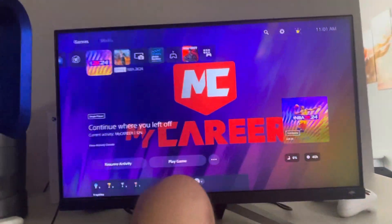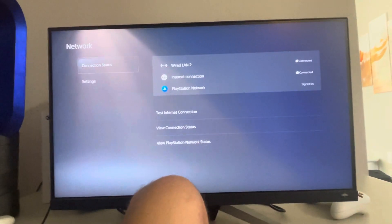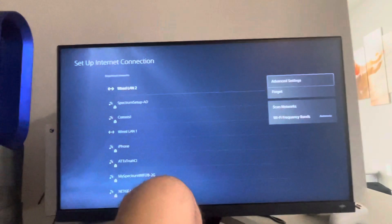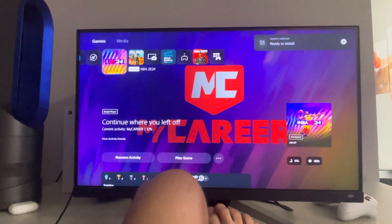You can try checking the 2K server support status on their website and test your connection there. You can also go to Settings, click Options, and enter DNS codes and MTU codes in Advanced Settings. Search Google for the best DNS and MTU codes and put them in right there.